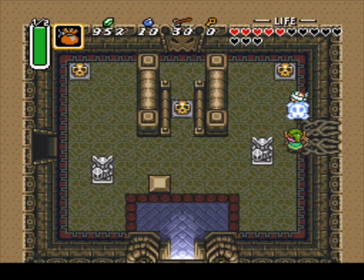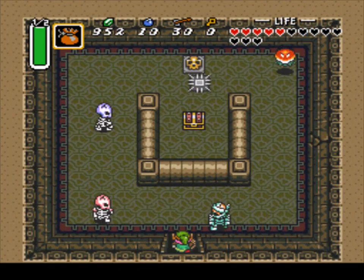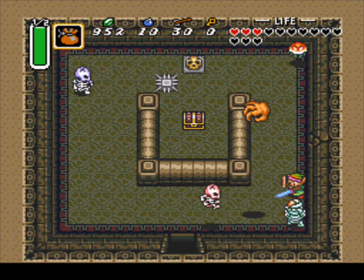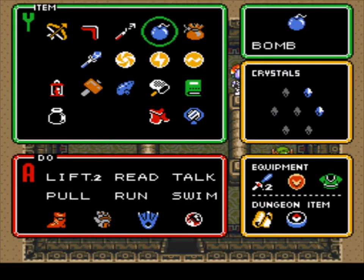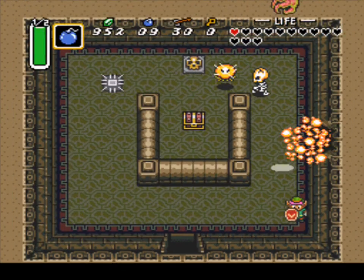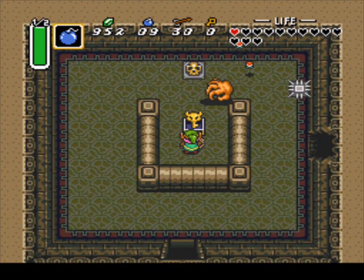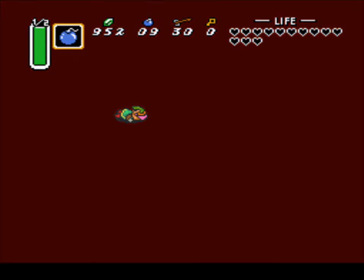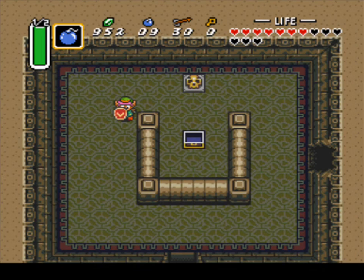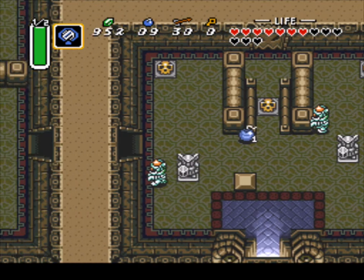We're back. Please don't let me get grabbed by this wallmaster again. This wall to the right right here is an empty room with a skull bottle smasher — whatever you want to call it — and it contains a full magic jar. So if you're empty on magic, just grab one of those and refill your magic. But we got the big key — and I got killed again. Let's use that magic because I think the statue's going to be there — yep, there's the magic.